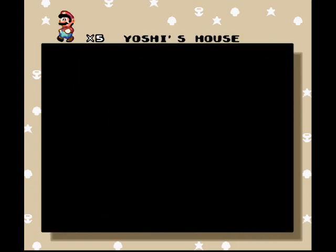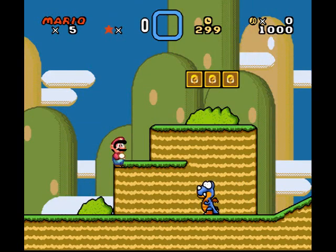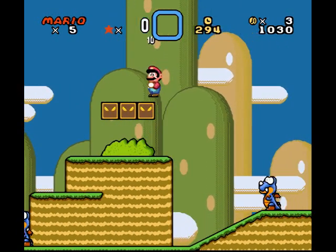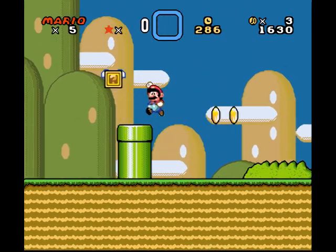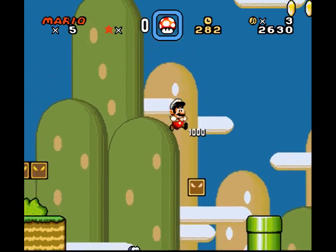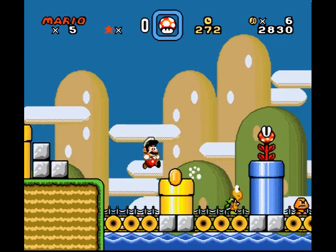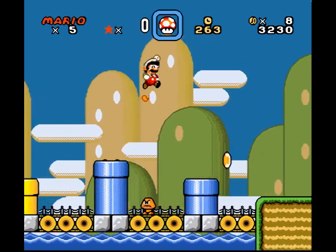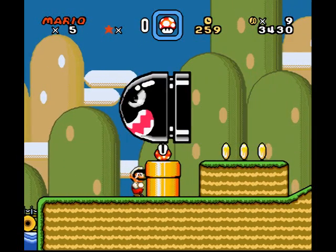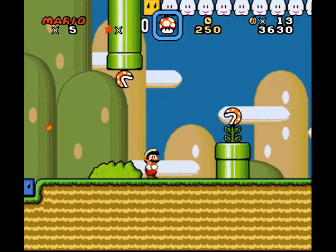It basically starts you out between Worlds 1 and 2 but forces you down to World 1. Yoshi's Island 1 — a lot of the level names are similar to the original game for the first world. I think that's part of the reason this hack is downvoted on SMW Central. Its rating is actually pretty low right now, which I personally think is unfair — it's a pretty good hack compared to a lot of worse hacks they host.